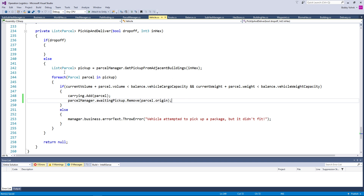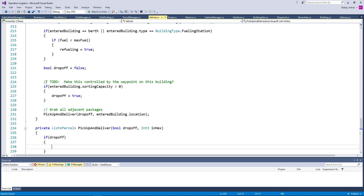Okay, so we remove that from the awaiting pickup list. And then what do we need to do? Well, we need to set up our drop-off. That's for sure.